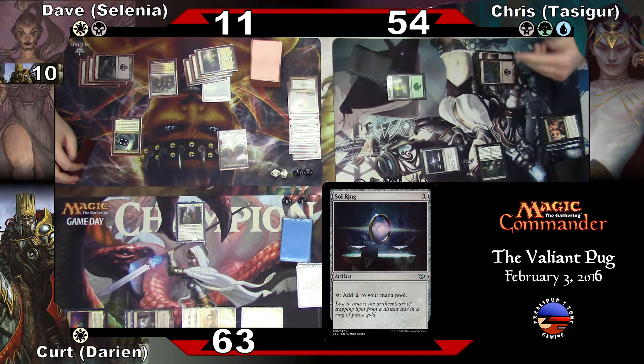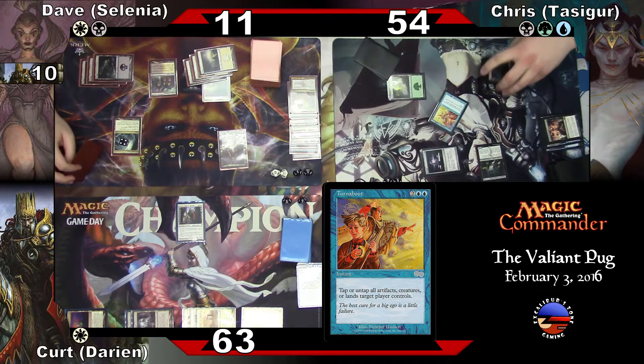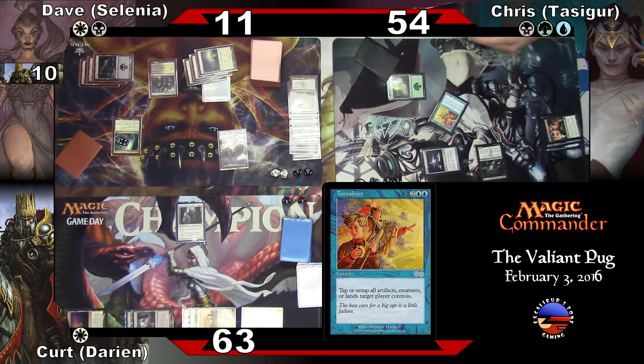Here it comes. I'm going to take four of that — two blue and two to untap all of my lands with Turnabout. Puts me down to twelve mana. One, two, three, four, five, six, seven, eight, nine, ten, eleven — eleven, twelve, eleven. All right.